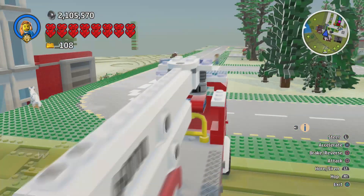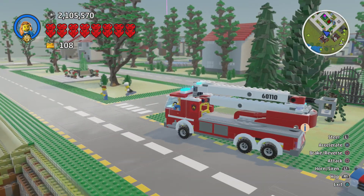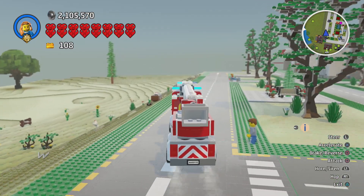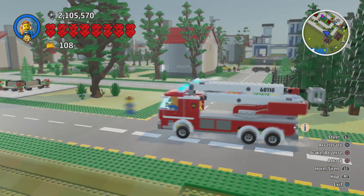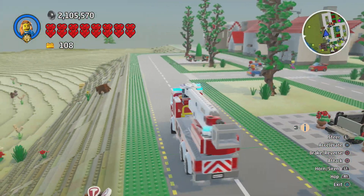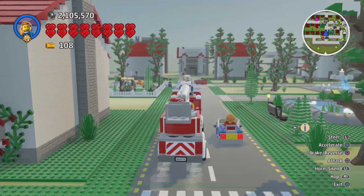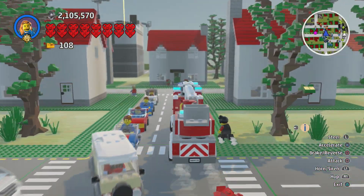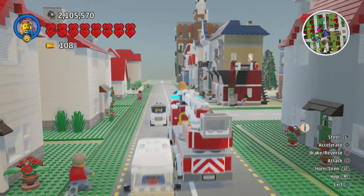Of course we can turn on that, we can hop in the air. It says there's an attack button, but that attack button doesn't seem to do much. I was hoping we could press the attack button and it would spout out water — that doesn't seem to be the case, but it's still so cool. Beep beep! That is so cool. So if we hold the button it turns on the siren, and if you tap it it'll do the big honk. Nobody moves out of our way, but it's still super duper cool.